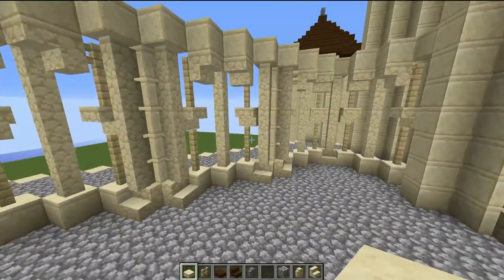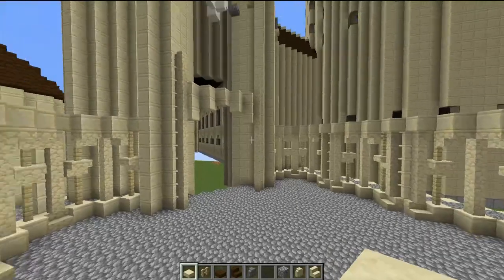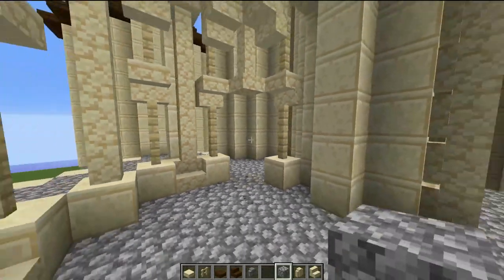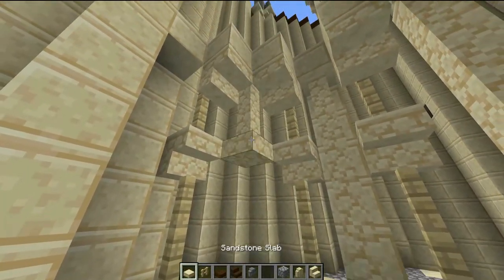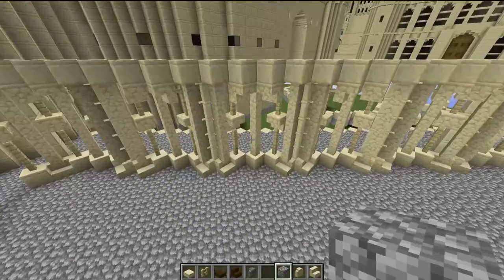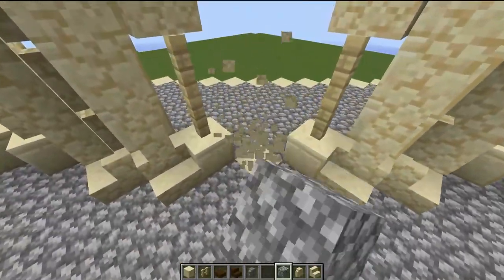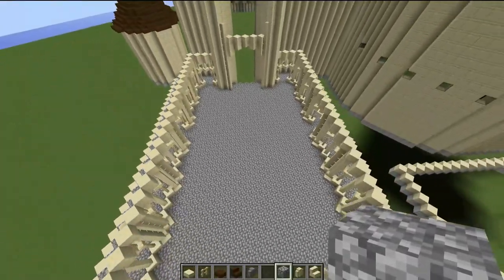Now smash out some of these archways to create walkthrough archways so we can actually get into the covered area. Come to the archways either side of the great hall entrance and smash out four blocks, then place in a slab and replace with a cobblestone block. The exact same thing on both sides. Then come across three blocks to the third archway and create the exact same arch design on both sides. That'll be the first ring of archways done.